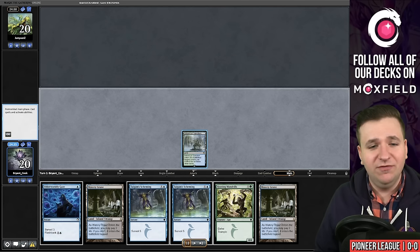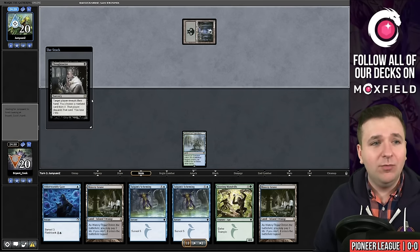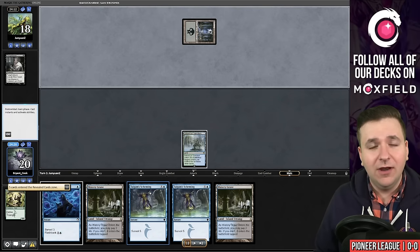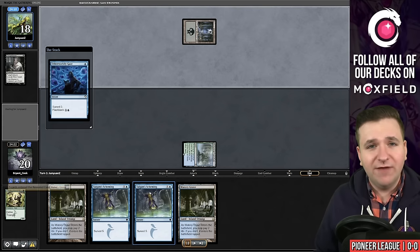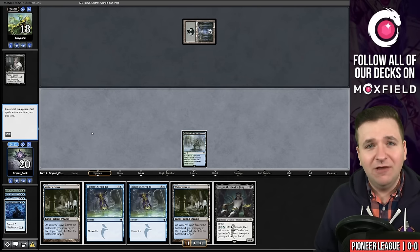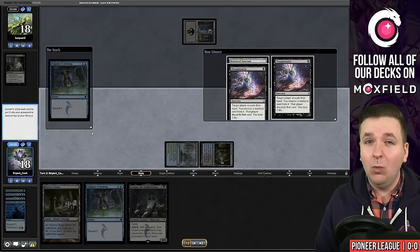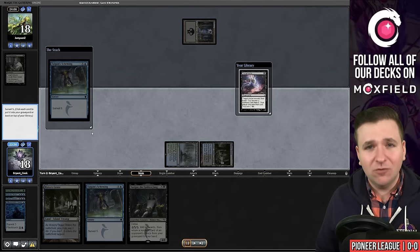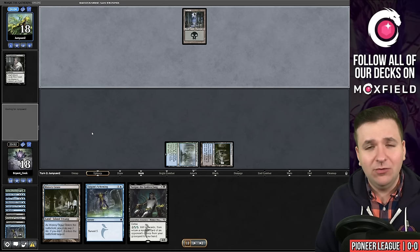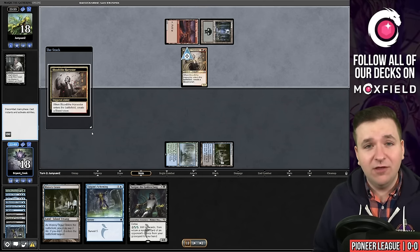We play a turn one Botanical Sanctum. We have Otherworldly Gaze to play on turn one, Tygum Scheming on turn two, but we're hit by a Thoughtseize. Tygum Scheming is a card I'm choosing to play over Founding the Third Path because it helps dig for your creatures. That was something I found playing in my league last night when I played the Atroxa build where I went one and four, which was just miserable.